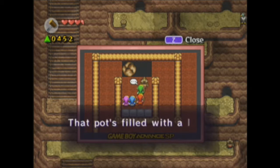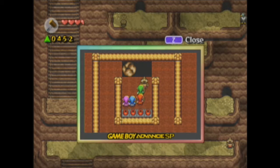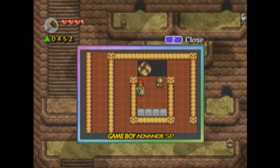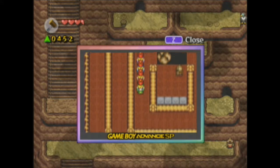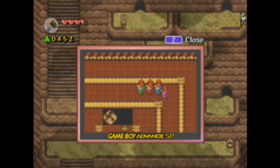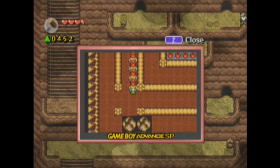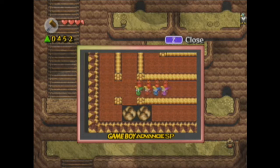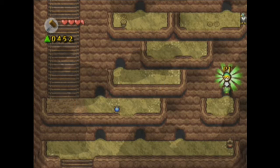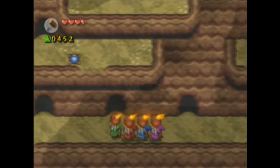Did anything just happen there? That pot's filled with a lot of oil, so be careful. I see. So we did need to do a shitload of backtracking to be able to get this fire source. So it's not anything like a fire rod — it's actually just a good old-fashioned fire pot. Which doesn't make any sense, but whatever. Hopefully we don't have a limited amount of time with these things. I don't think the game's that mean, is it?